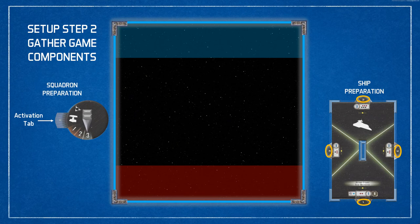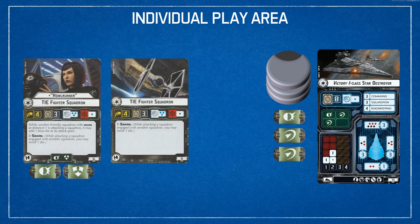Each player is going to place all his game components in his personal play area and get them ready to play. This is the recommended setup for the individual play area. On the left side are a player's squadron components. Multiple squadrons in the gameplay area are referenced off a single squadron card. Elite squadrons led by aces have their own unique card with defense tokens. On the right side are the player's ship components. The ship in the gameplay area is represented by the ship card, with command dials and defense tokens placed next to the card.